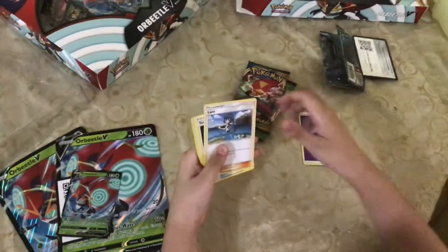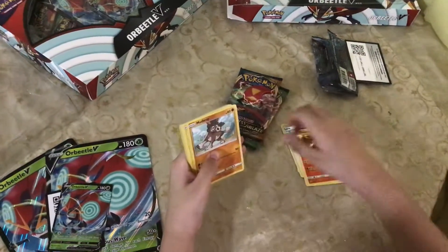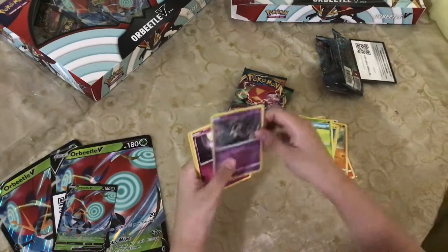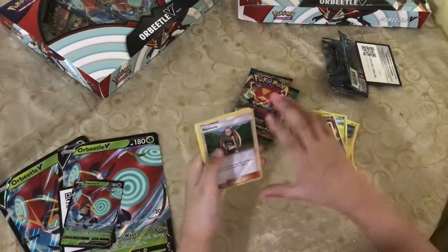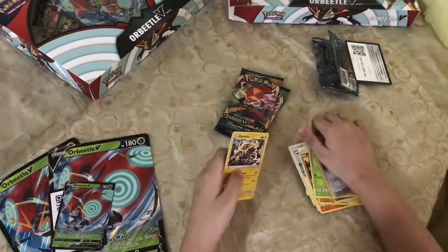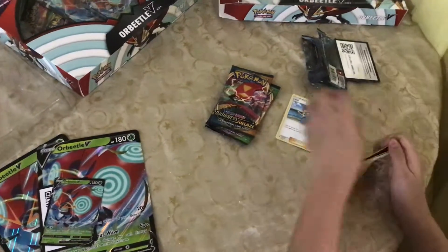Burning Shadows pack contents: Psychic Energy, Lana, Tormenting Spray, Heat Rotom, Mudbray, Tinymol, Oddish, Duskmull, Malamar, Electivire, and a regular rare. Let's put these to the side.